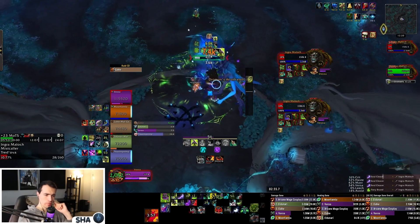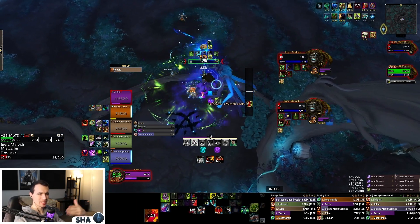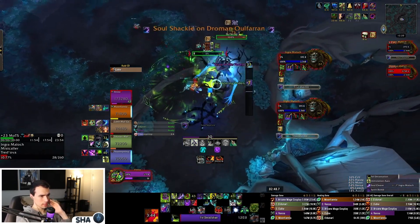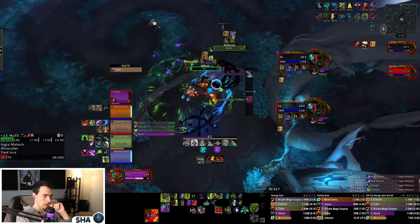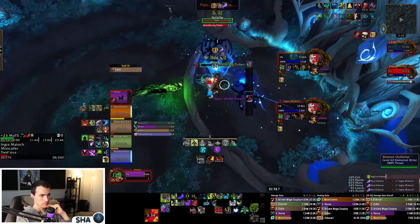Our first burn was really bad because of that overlapped fear. You either want to beat the fear or wait until the fear goes off so classes can set up. We finish the burn with only 5-6% left and quickly go for the kill. Honestly, I hate this boss fight — it's melee unfriendly with how many swirls spawn.